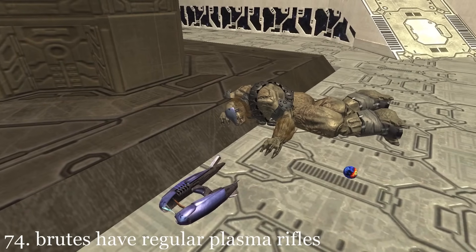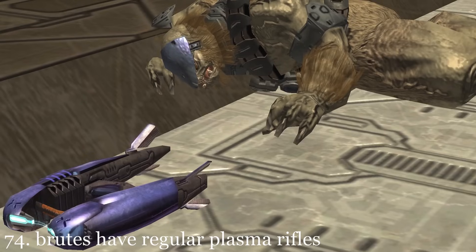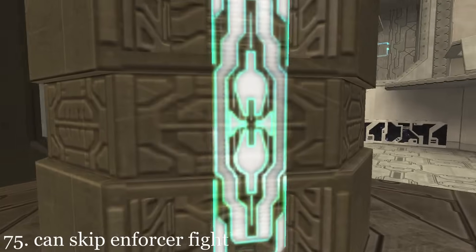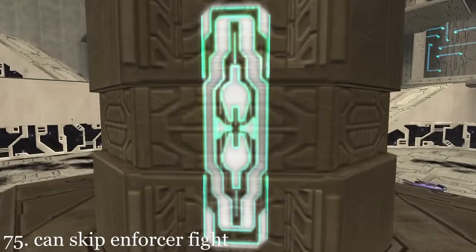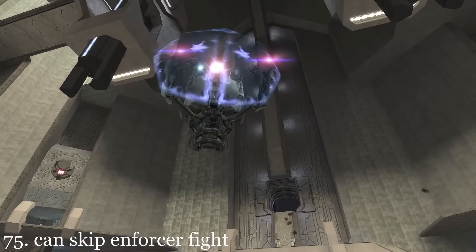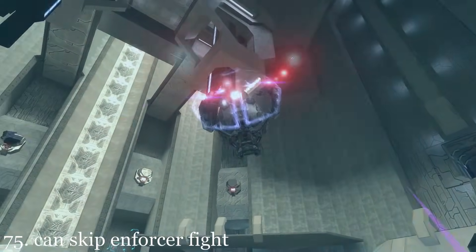All Brute bodies throughout the beginning of this level have regular plasma rifles instead of brute plasma rifles. The player can skip fighting the Sentinel Enforcer by simply activating all the switches to unlock the Sentinel Wall, which will automatically destroy the Enforcer.